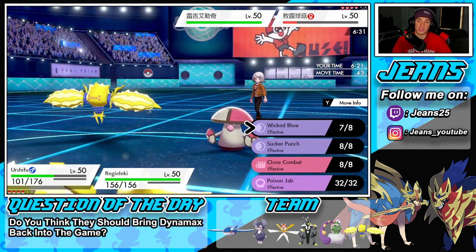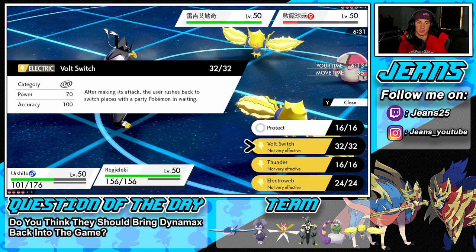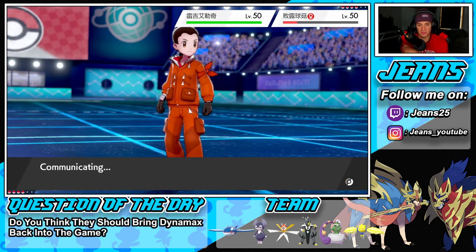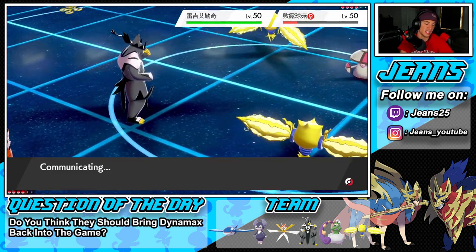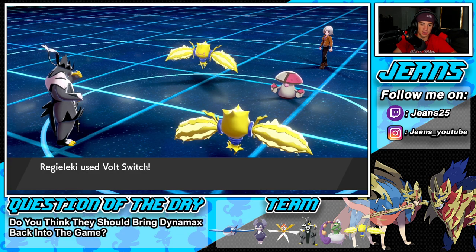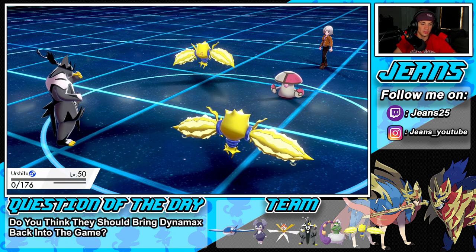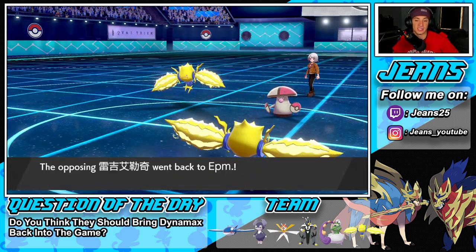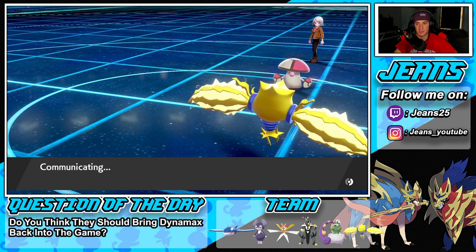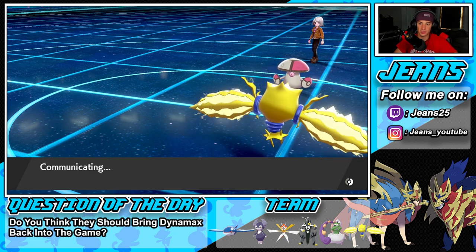Now I have to stay into Wicked Blow. I'd love to take out this Amoonguss — I'll try a Bolt Switch. I can see him going for another Rage Powder. Amoonguss protects — smart play — Bolt Switch gets blocked. Regieleki goes for Bolt Switch and takes out my Urshifu. That's a nice move by him. I probably should have doubled down onto Regieleki or swapped to use Urshifu's ability to hit through Protect onto Amoonguss.